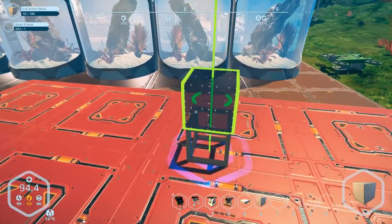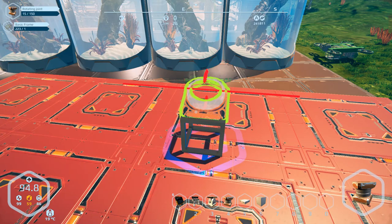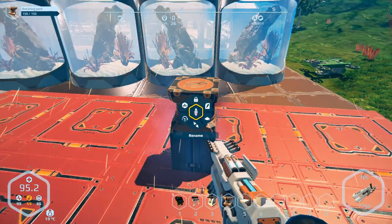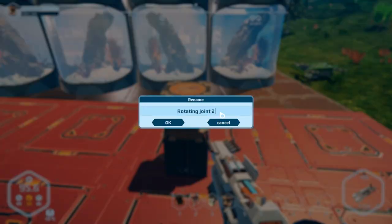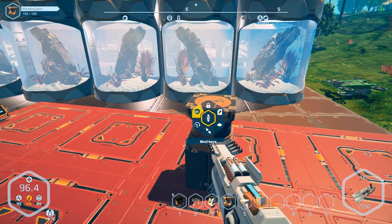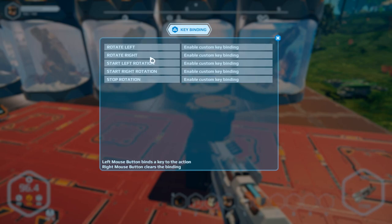We're going to place a block there and put a rotor on top. This is where renaming actually comes in handy — we can go in and rename it 'Rotating Joint One,' since it's the first one I built. If you go in here you can see the key bindings menu: rotate left, rotate right, start rotation, start right rotation, and stop rotation. On some blocks there are actually multiple keys you can have for the bindings.